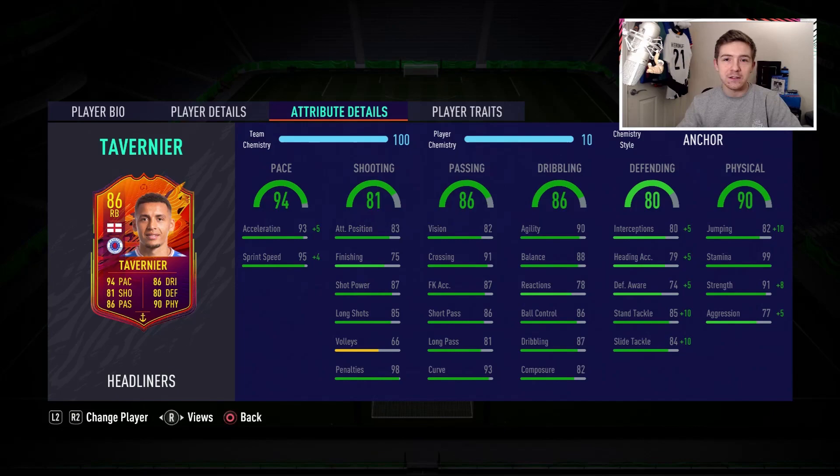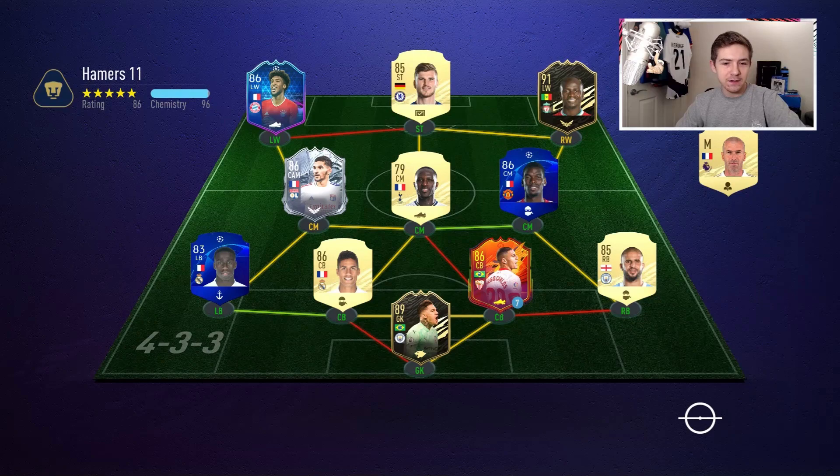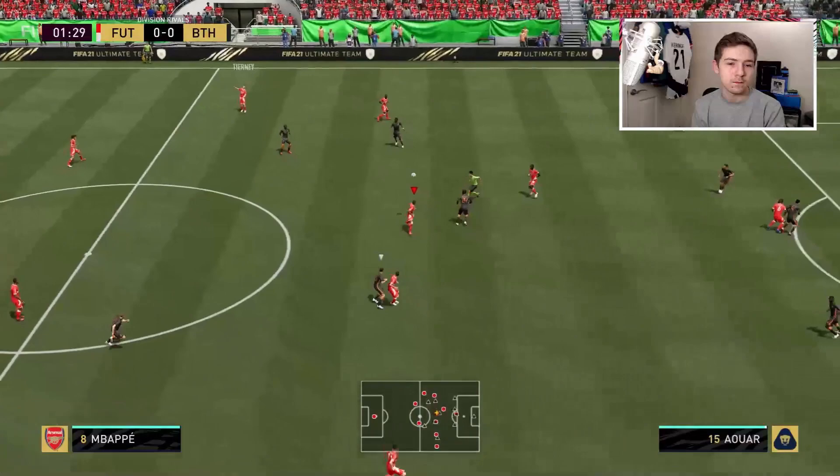On paper, I think this card looks absolutely outstanding. Let's get into some games and test this item out. We get into a match and we are up against an interesting side — a couple of players off chemistry, but some very good players in this starting 11. And there's a great pass from Kieran Tierney to bring Tavernier straight into the game.